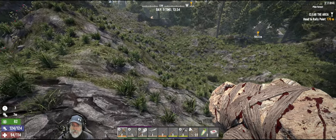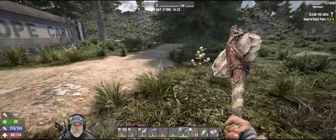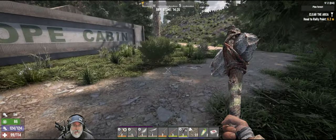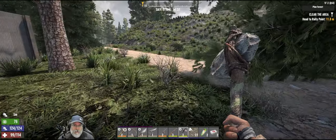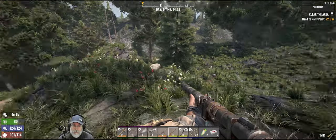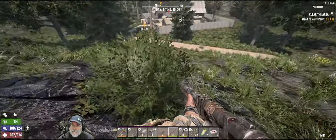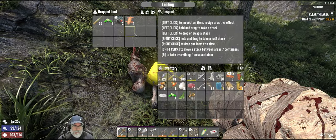There are two Zekes over that way — let's avoid them. I heard a zombie over here making noise; let's figure out where that guy is and eliminate him first before we start the quest. There's a Darlene but she's pretty far off — I don't think we need to worry about her unless she wanders closer. Let's go ahead and do the job.